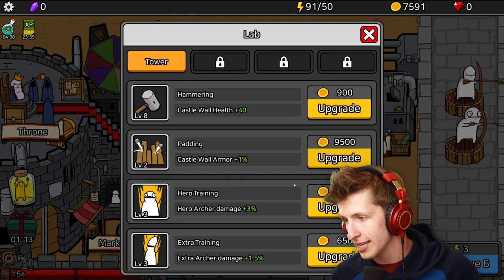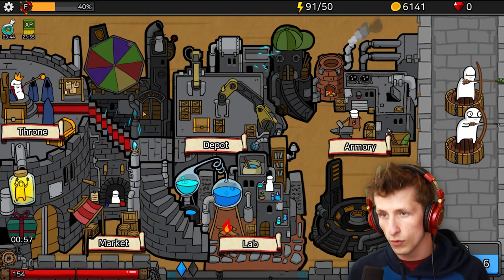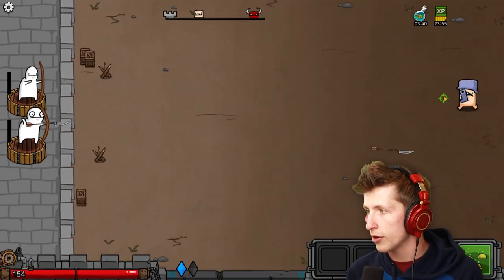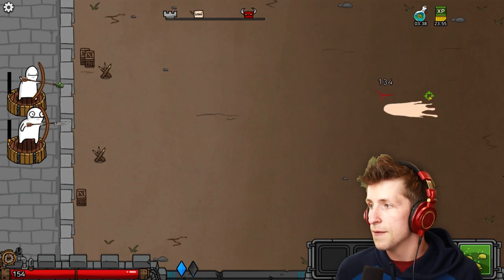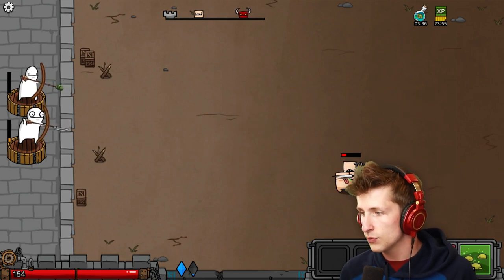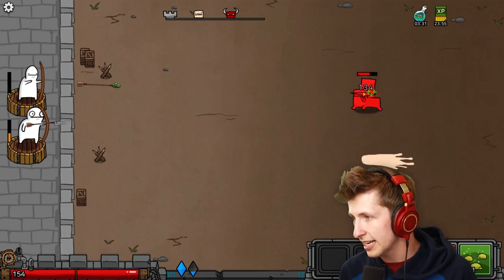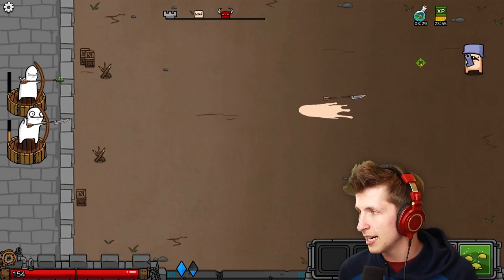Castle wall armor - one percent. That's basically nothing. It's time for us to go into battle now. Let's go! Now we actually have a barricade, which is really, really nice. I like the pace of this game. What the heck is that? He was on like an animal - he was on a doggy! Get rid of it. I don't want to see it. Get it out of my face.